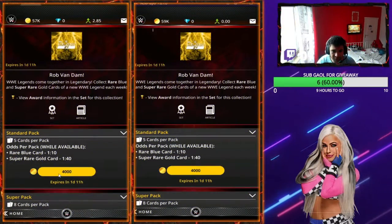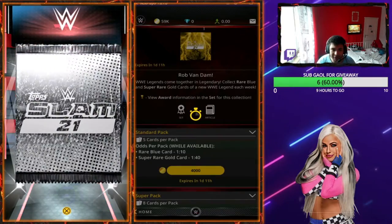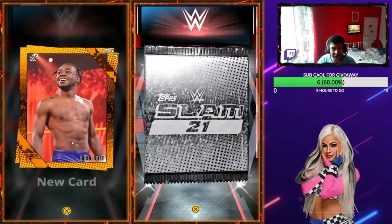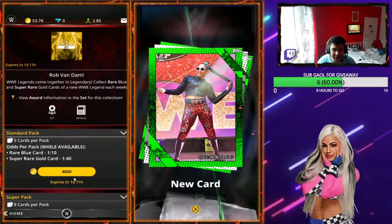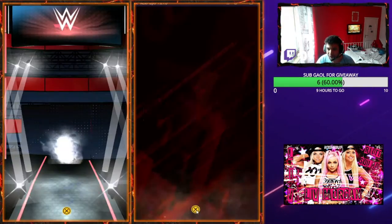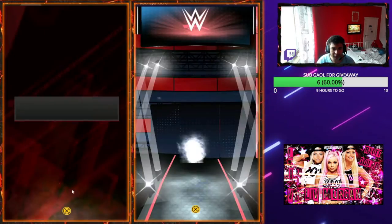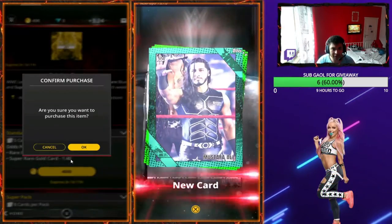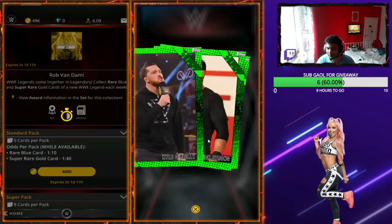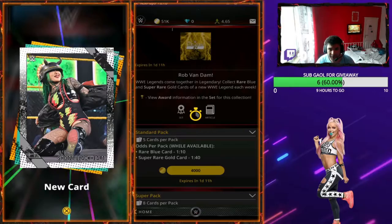As you guys can see, we've got two accounts. We're going to be hunting for the gold variant, as the blue is cool but not really that relevant. I'm hoping on two accounts we should be able to get one of the golds, as it's one in 40. We've got less than 20 packs per account, but one in 40 — you never know, you might get it quicker.